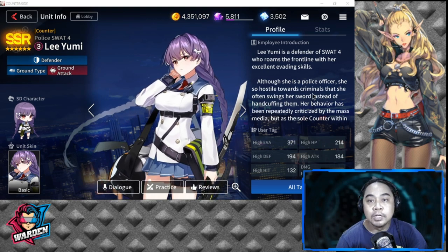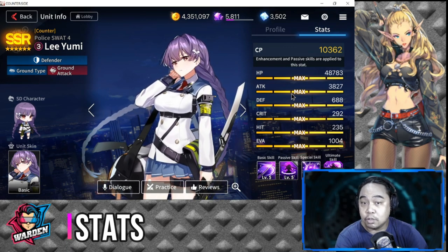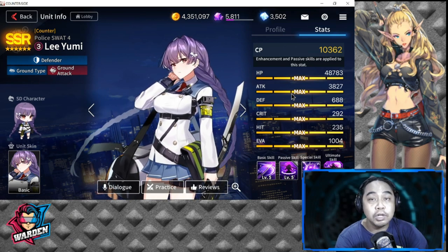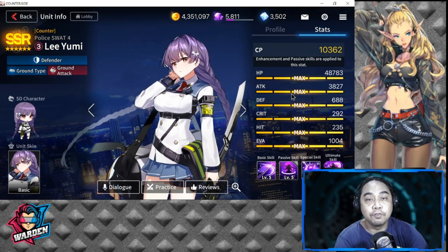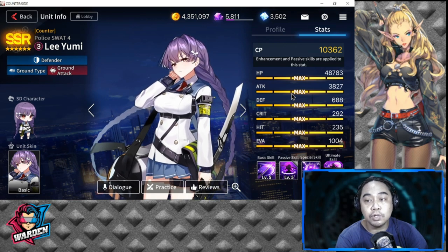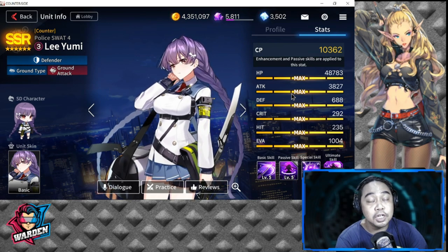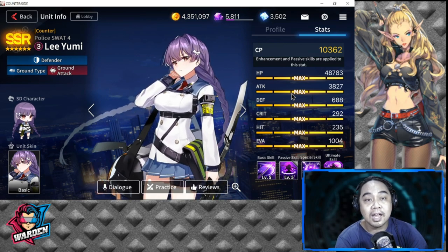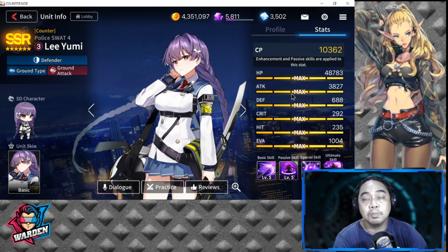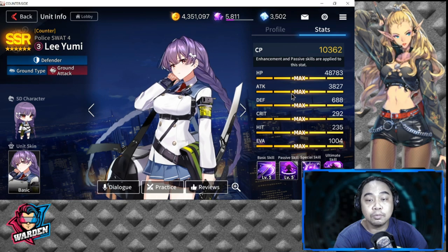For her stats, her combat power is 10,362. HP is 48,783, which is above average for all units in Counterside. Attack is 3,827, which is below average overall but second among defenders. Defense is 688, which is below average.